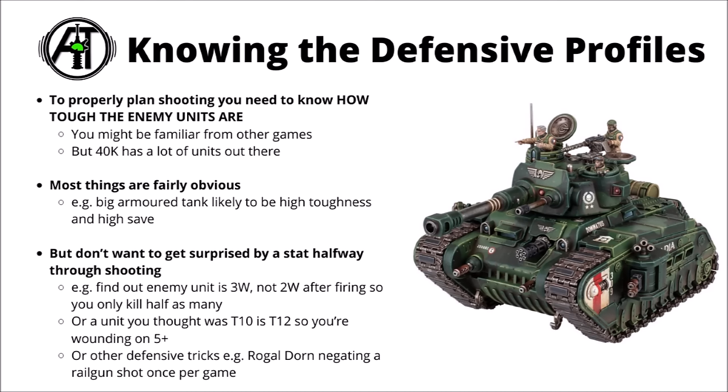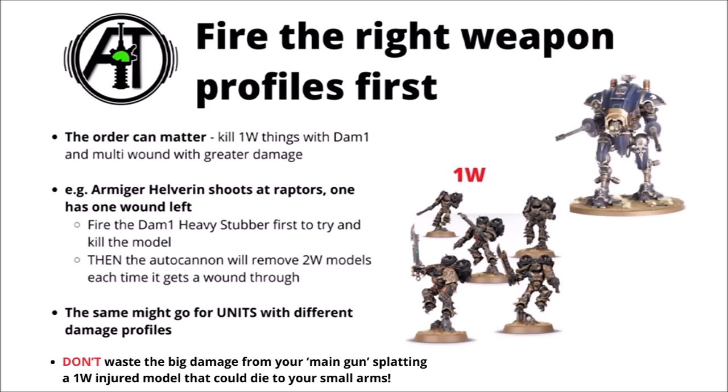Knowing the enemy's defensive tricks can be handy as well. Minus 1 damage can greatly influence what weapons are efficient against a target, and some things could make firing an enormous damage characteristic gun less of a good idea - for example hitting a Rogue Titan with a railgun where it can cancel the damage once per game. The right gun for the right defensive profile can apply on a micro level when shooting as well.